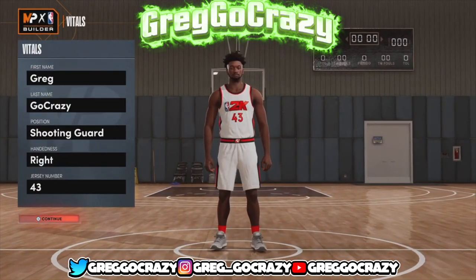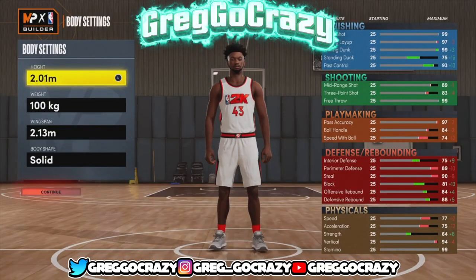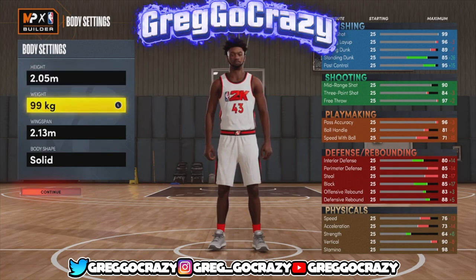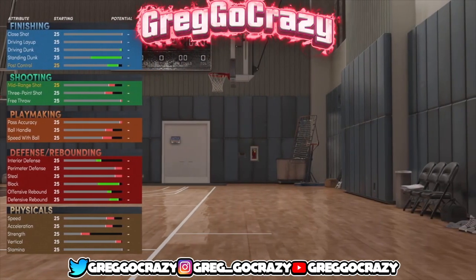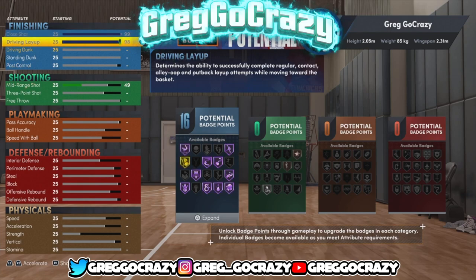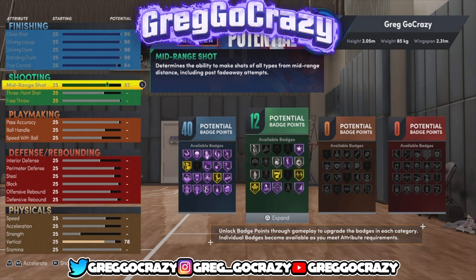You're going to press the rebirth option, go through all that, go all the way back down, and then change the height to 2.05. Then lower the weight to the lowest weight you possibly can, and max out the wingspan. Do the exact same thing — max out all of the stats. I don't know why 2K hasn't found this glitch yet, but just do what I say. This video is coming out after patch 4, so I'm not sure if they'll patch this, but try to make the build before they do.